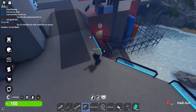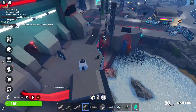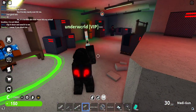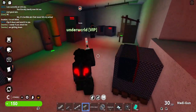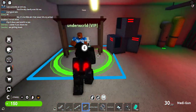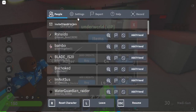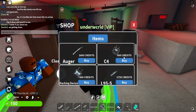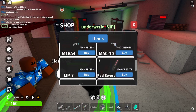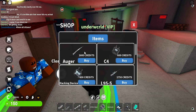There are three important places here. There's the shop where you can get guns, C4, hacking devices, time bombs, and all that. There's also a bounty guy — he doesn't give good money, so don't worry about him.